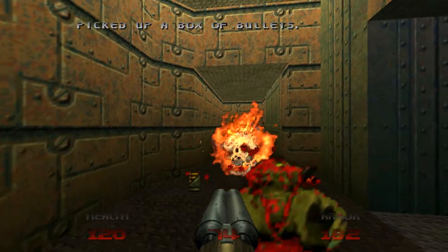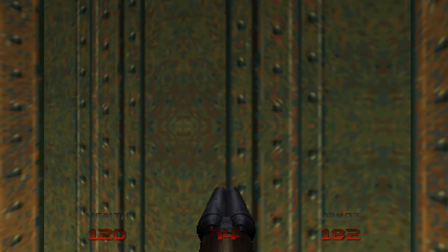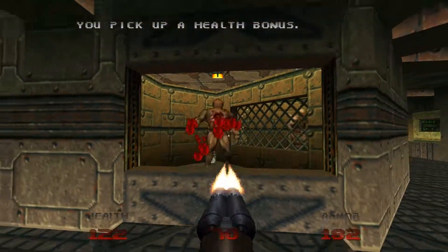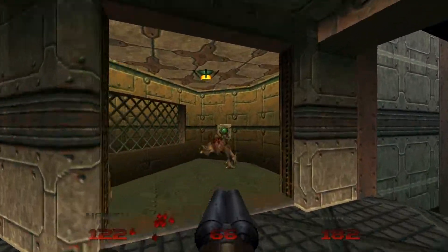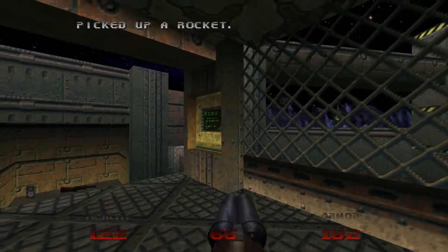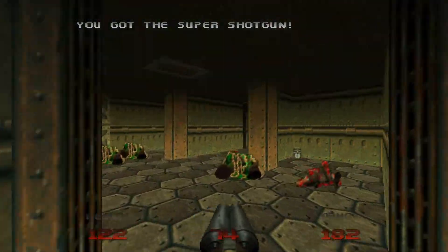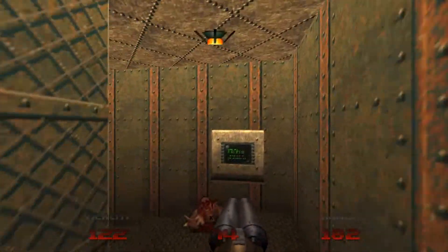Okay, so I'm just going to make my way around and use the lift to get up to the top section. I'm just going to press that button — that will lower down the yellow key so we can grab it. So that's it for the outdoors area; let's just head back now. The yellow key door was through here, that's right.